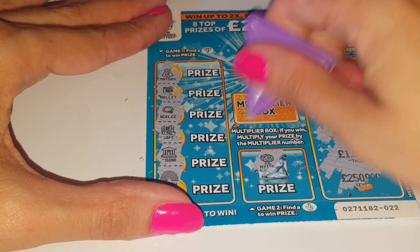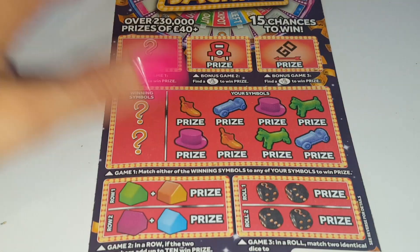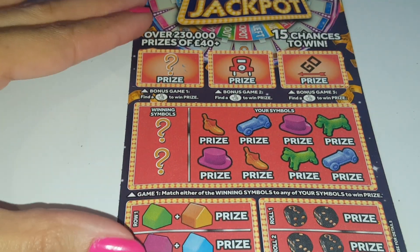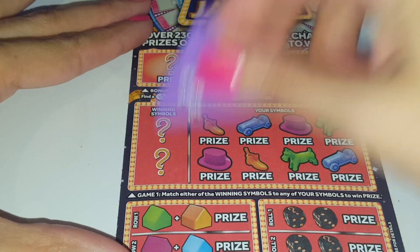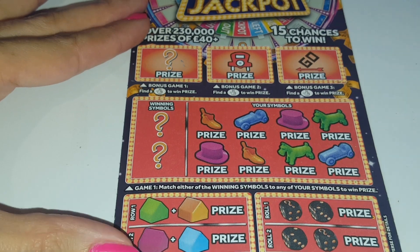That would have been a times one. Moving on to the Monopoly — first one, we'll start on card 26. You have to find the lottery fingers up here, match any of these symbols to your winning symbols, add up to 10 here, and match two here to win.